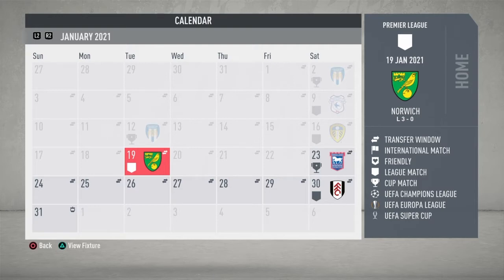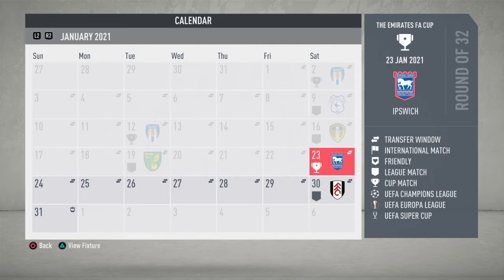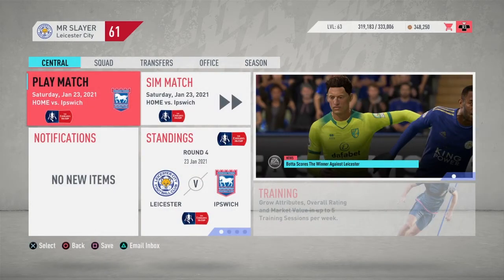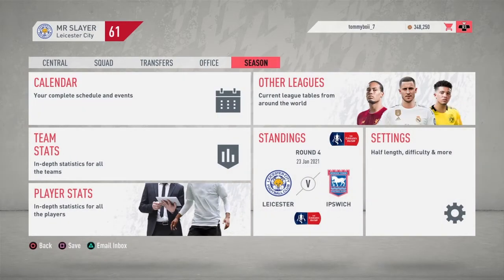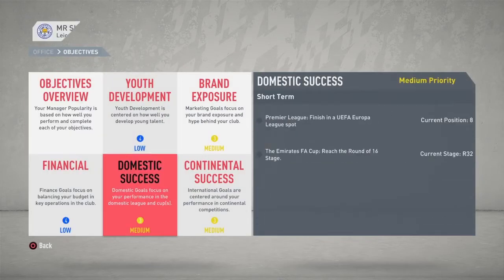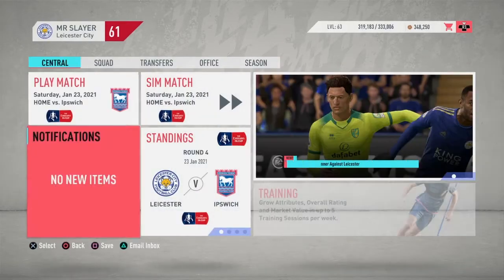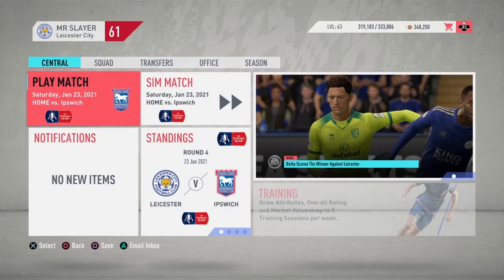Pretty embarrassing, but we did end that poor episode by making our final signing here at Leicester — young Portuguese striker from Milan, Rafael Layout. Hopefully he can have a huge impact on the last half of our season. If we do beat Ipswich, our FA Cup objective will be achieved and our manager rating can creep up a little bit, because we are in danger of losing our job. Let's kick off today's episode — home to Ipswich and knock them out of the FA Cup.